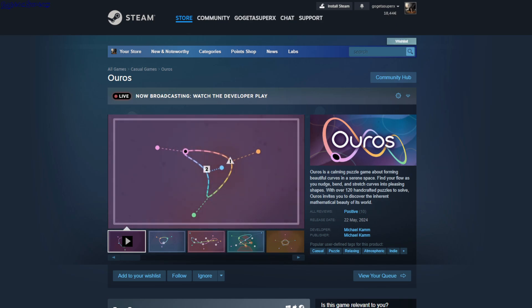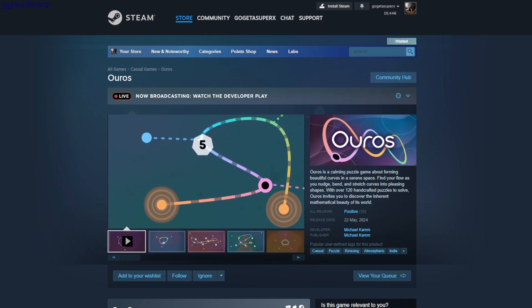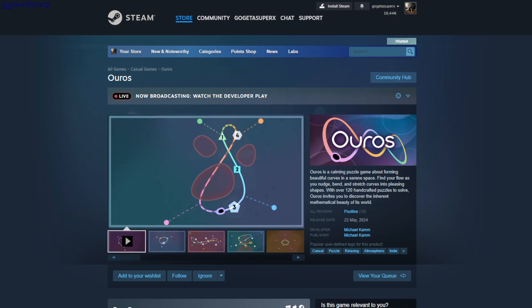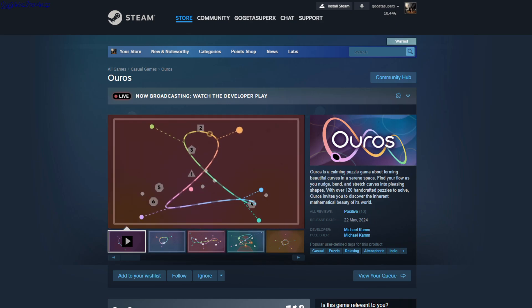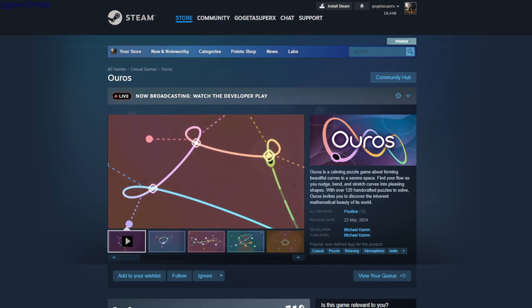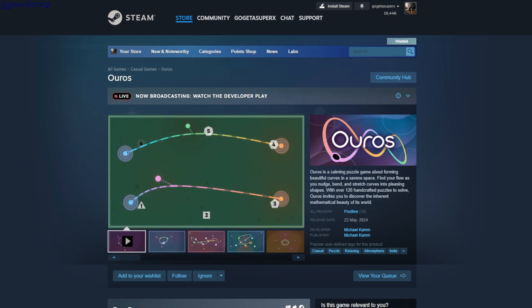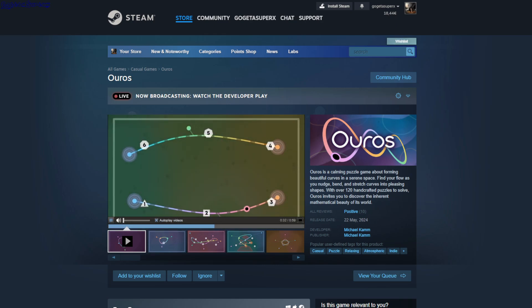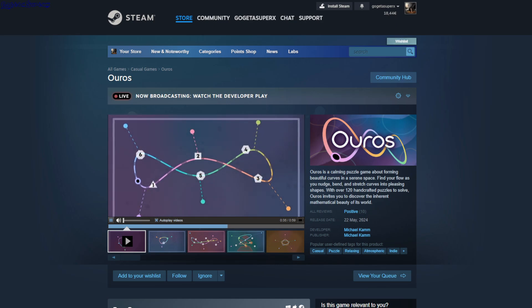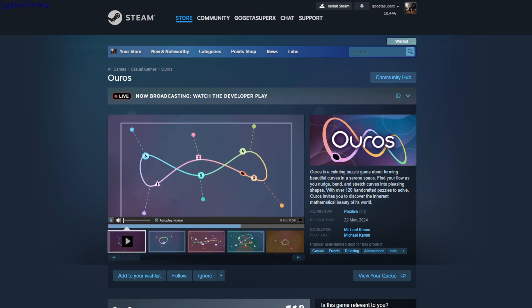Oros — an interesting game where you have a shape and numbers, and a ball spinning inside your shape has to pass through all the numbers in order. You drag and reshape your shape around where the numbers are placed, and you can even teleport to another part and stretch it however you want. It's $3.99.